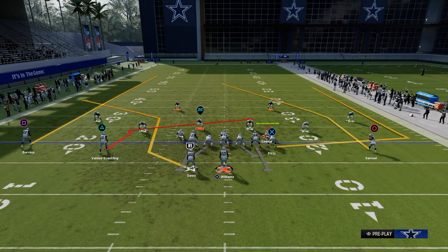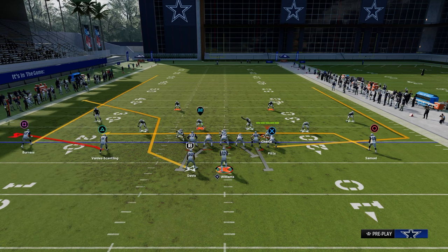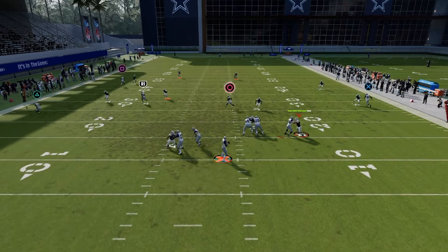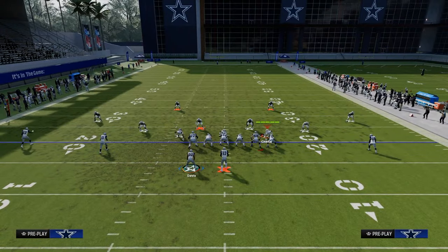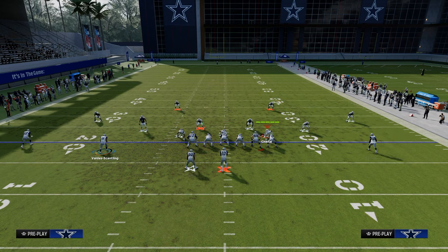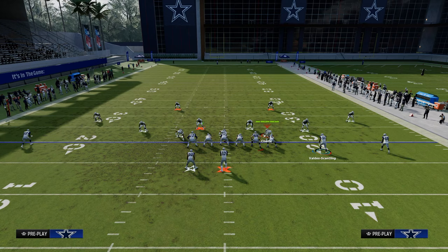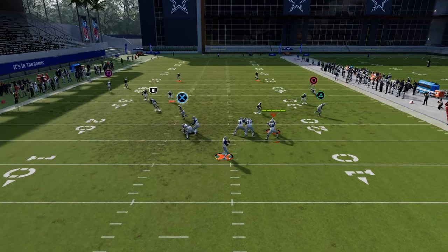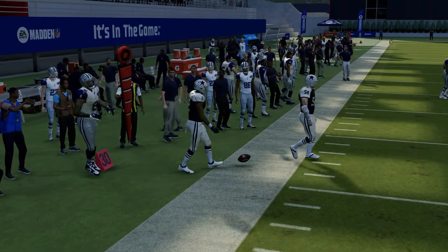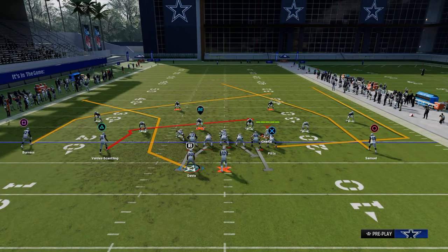Another way you could run basically the same thing: you're going to streak your outside player to clear out space, then flat this slot receiver, then backside drag. It's going to get this running back open against curl flats. If they drift too much, you could throw underneath. The other thing you can do with a similar motion is motion Valdes-Scantling across, drag the backside guy — Valdes-Scantlin becomes a zig. On the backside a deep in route. This is more of a trips route combo but still similar; you're going to get that deep stretch pulling the deep flat zone back, and then your tight end is going to be open underneath.